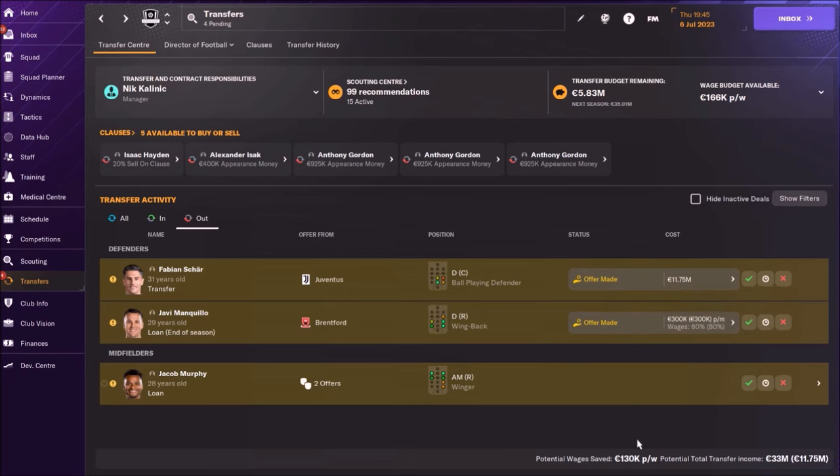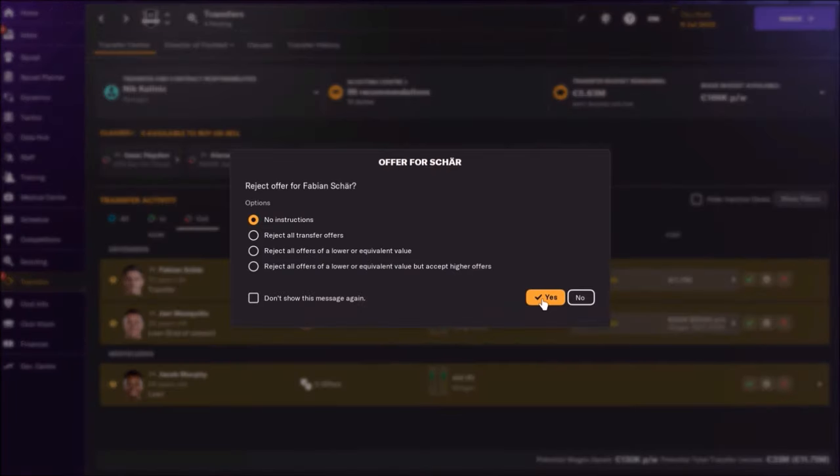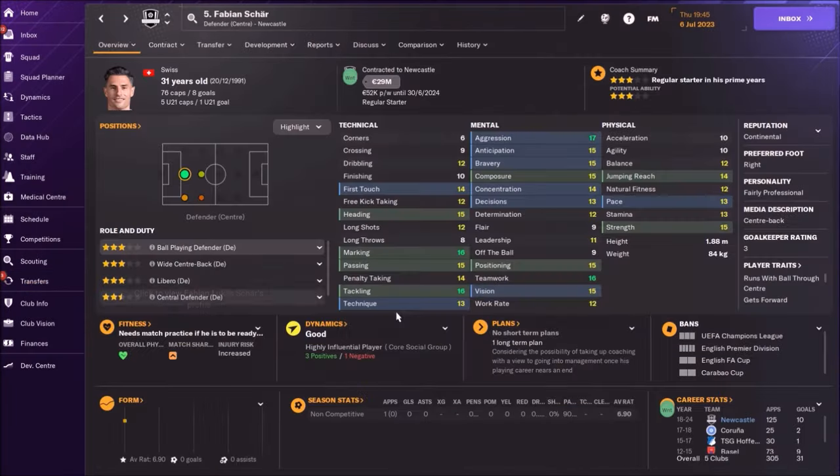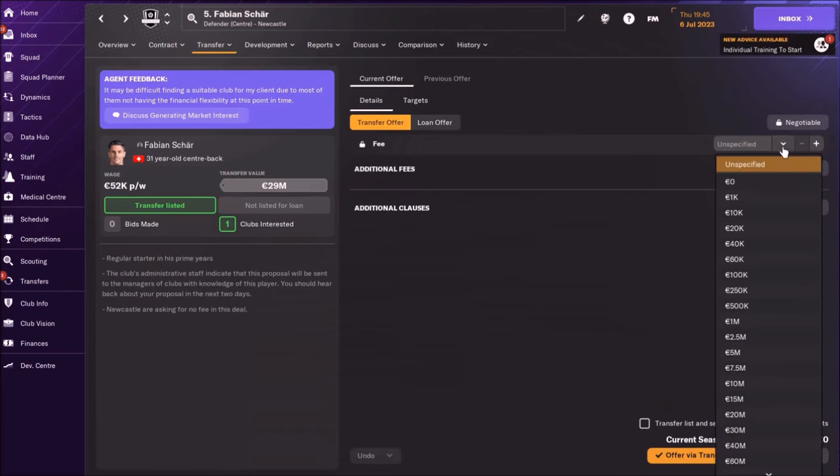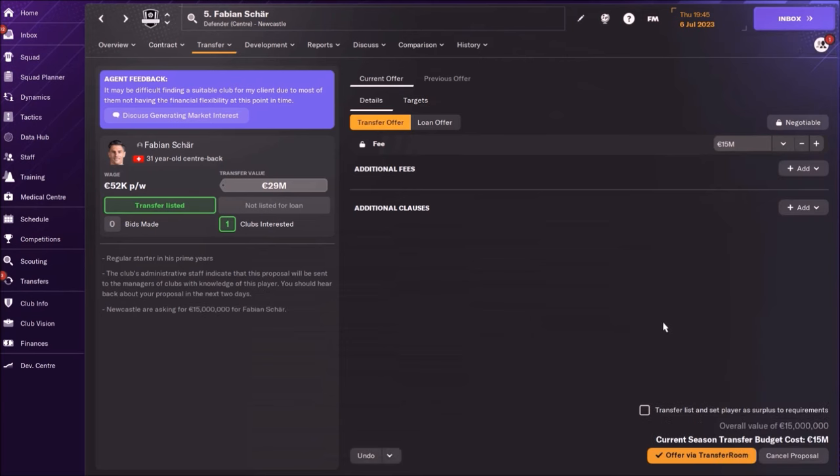First thing I'm going to do is refuse this offer. Then I'm going to go to Fabian Scher and again offer him via Transfer Room. This time I will ask for around 15 million. Let's see what happens — maybe Juventus is going to offer this money.